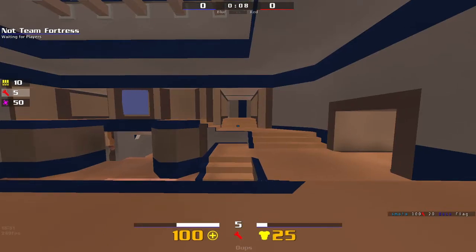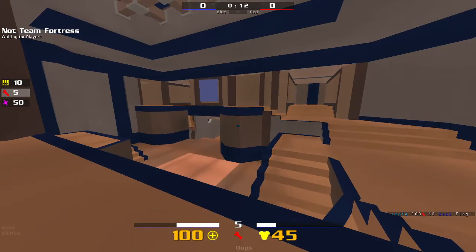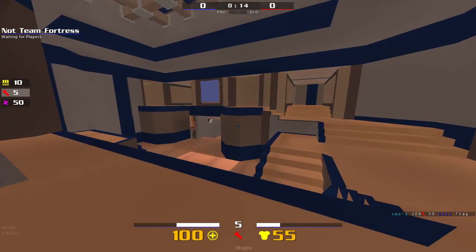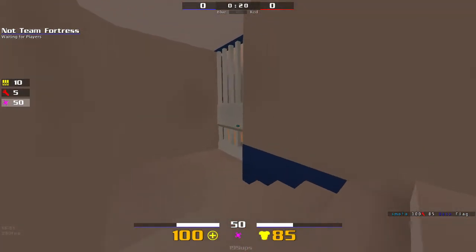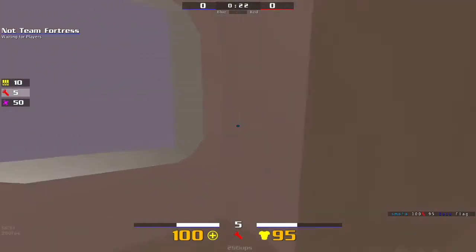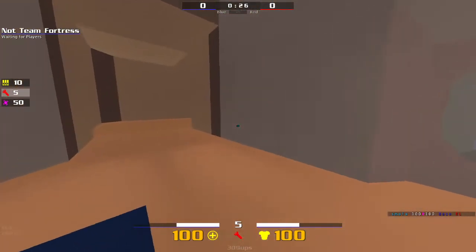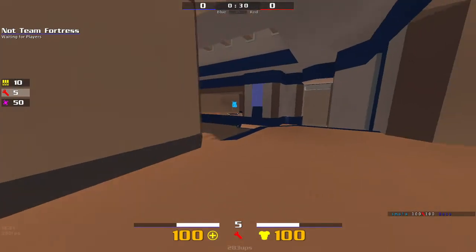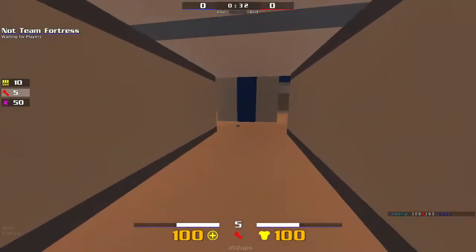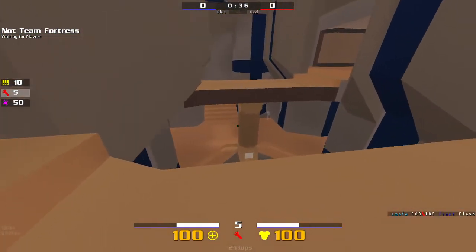Hello everybody, this is map specifics for NTF — Not Team Fortress — and it's CPM CTF1. There's a flag here, there's a gate there. You can open the gate like this, or using this button. We're up here; this is normally around the place where the high defender works. You can also go around here.